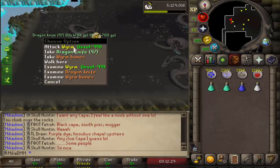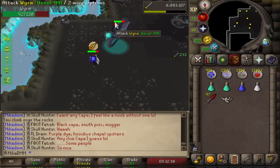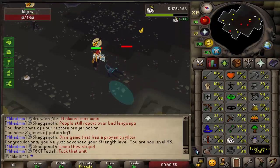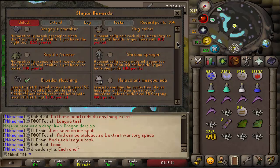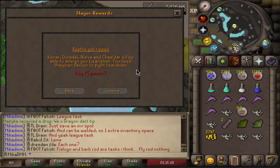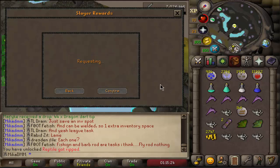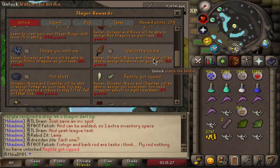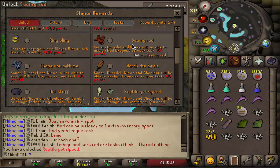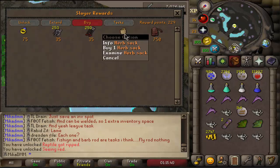I just got dragon knives on the main account — I'm doing a worm task, 97 of them. Is there a task to equip this? No, it's not. 93 strength and we are still on the worm task, very close to 89 defense as well. Now that I have a couple of points stacked up on the main account, I still haven't unlocked the things I pretty much have to unlock. Reptile got reaped so I can kill lizardmen — I'll be going for 1000 shaman kills just for the points. Also unlocking getting assigned dragons and red dragons, which is also a point task so I might as well do it.